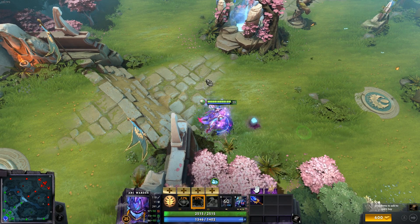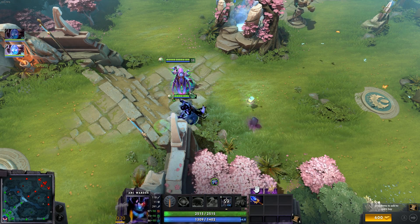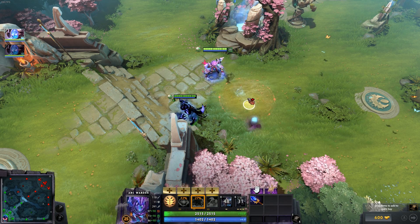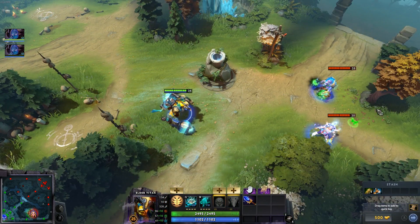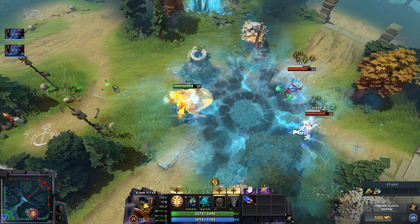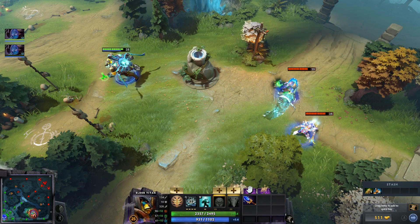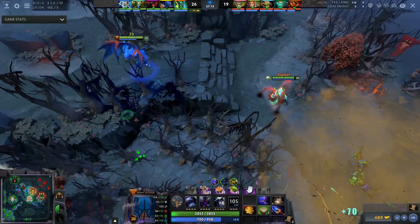Arc Warden: the problem with Aghs is it just doesn't give you that much. Having a rune spawn in front of you — whoop-dee-doo, you get a regeneration rune when you're full HP. You just spent 4,200 gold to get a full HP regeneration rune. That just makes no sense. Elder Titan can now stomp with a BKB but I don't know why you would buy Aghs over an actual BKB to stomp.